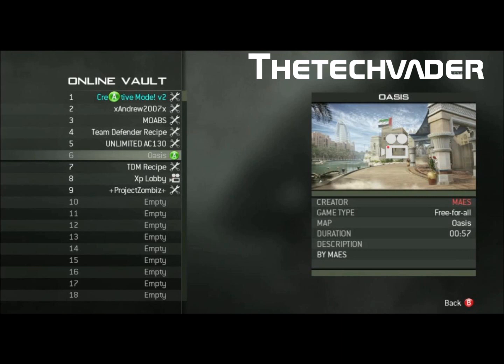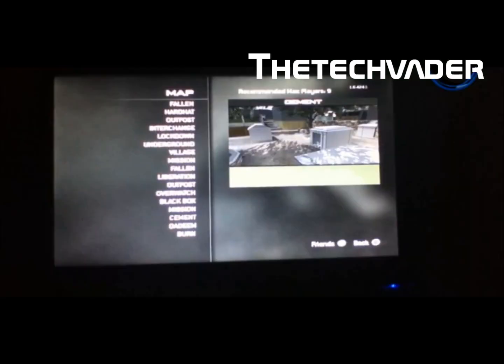So that's one map, and then as you see in this photo, you will see the map Cement here. And if you continue looking down on the list, there is Burn. So there's Quadeem, Cement, Burn, and you can't see it here, but there is another map — Red Storm. So you have four maps.